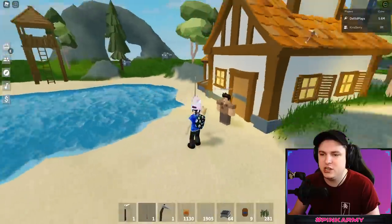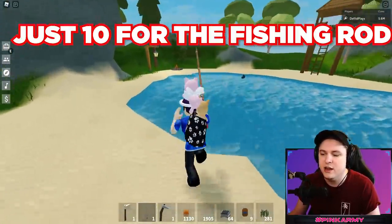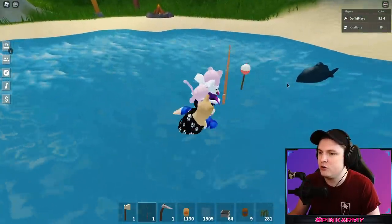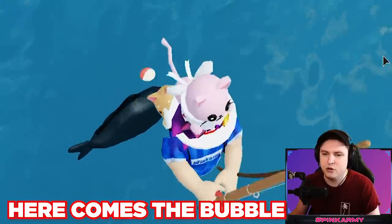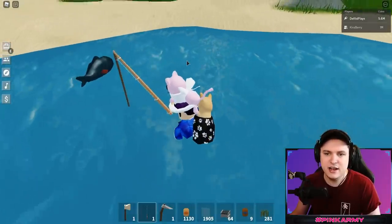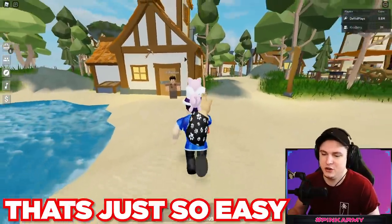Over here we have a fisherman NPC that buys your fish. The fishing pole is just 10 wood, super easy to get. You go to a fishing spot, throw down the bobber, walk to the fish, and when it has little bubbles you reel it in. That's literally everything you can do with fishing.